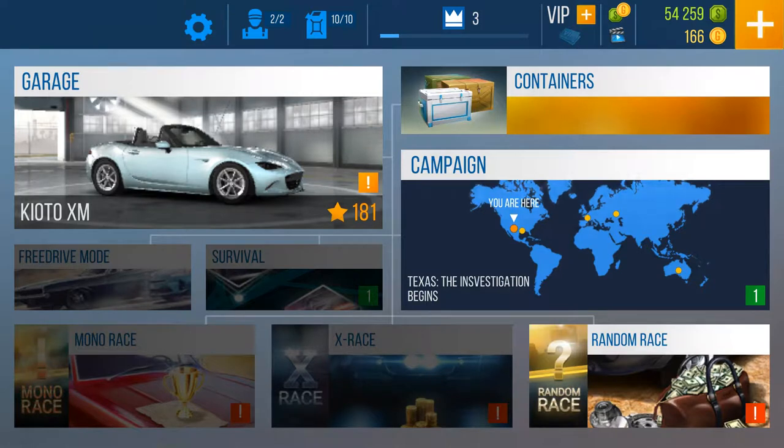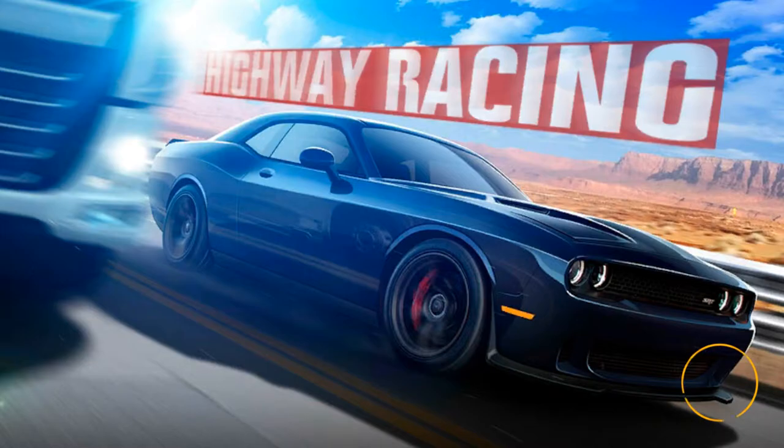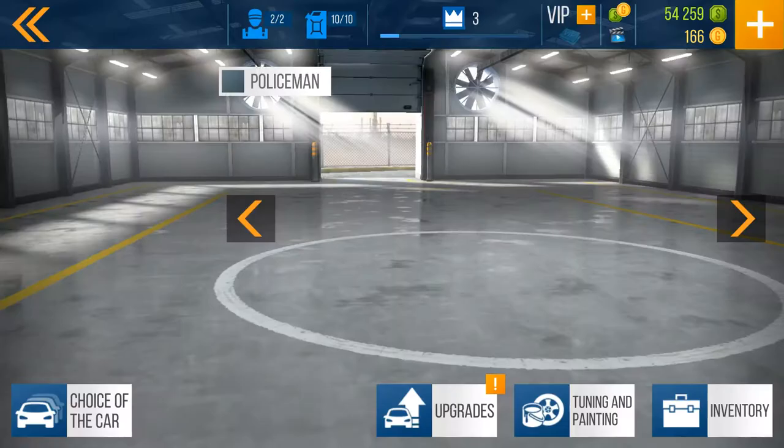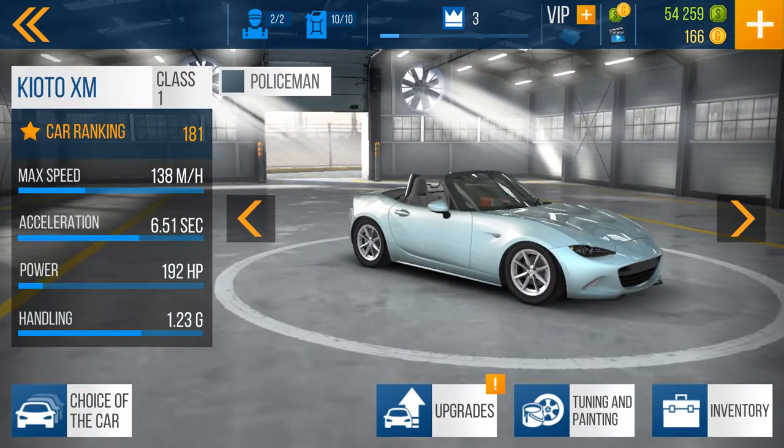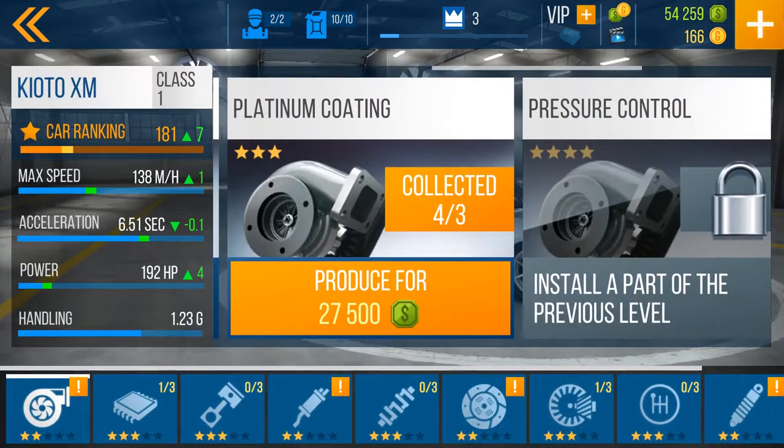We could buy containers for gold, and there are a few cars that are also available. Let me go ahead and show you guys that today. One of the things I wanted to do is upgrade the car, so let's do that first. There's a turbo and I want to do this in order.